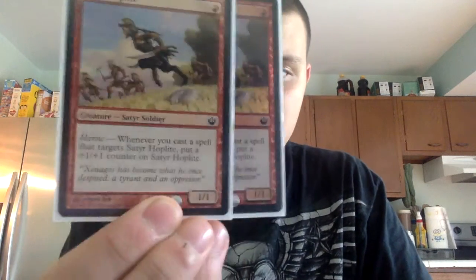The land base is twenty-two cards. For our creatures, we have two Satyr Hoplites — whenever we cast a spell that targets them, they get a +1/+1. They are a 1/1 one-drop for one red.